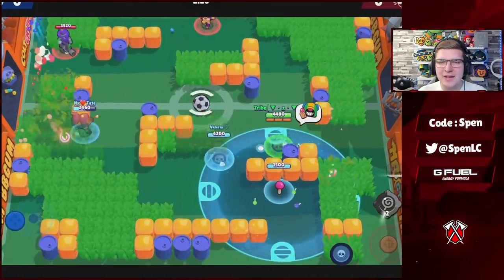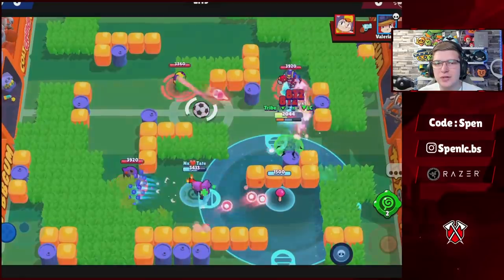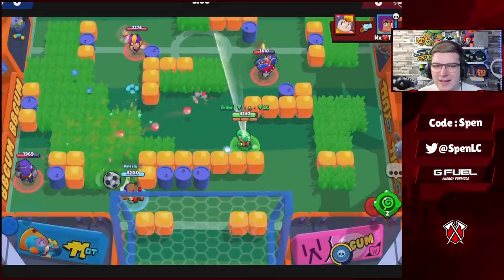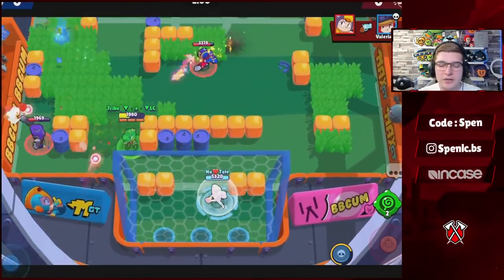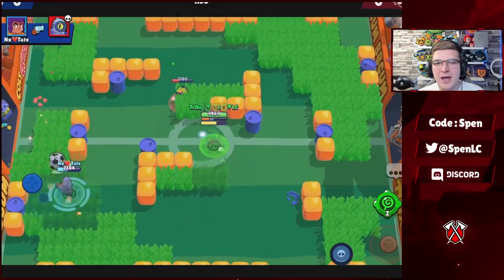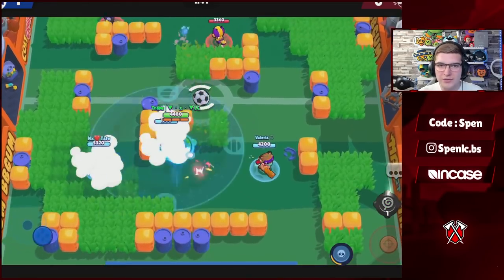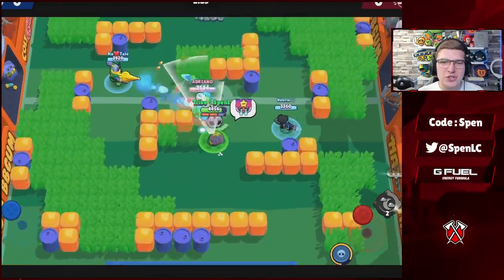Next up is Leon. With his new gadget introduced, it's by far the better gadget — it's one of the best in the game. It pairs really well with your Super and just lets Leon get his Super a lot easier. He's okay in the meta right now in 3v3. For star powers, I thought Invisiheal was by far the better one, but the way he's actually played — especially on maps like Parallel Plays — you actually get more value out of Smoke Trail star power, since a lot of times you just want to get up the map quickly and take out squishier brawlers. I'd say about 80% of the time I use Invisiheal, but Smoke Trail definitely has its uses.